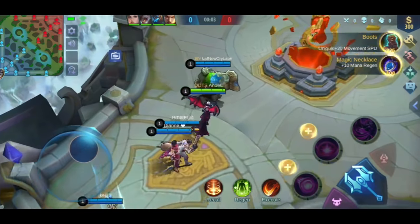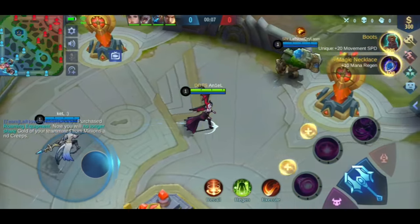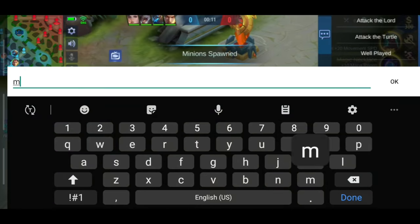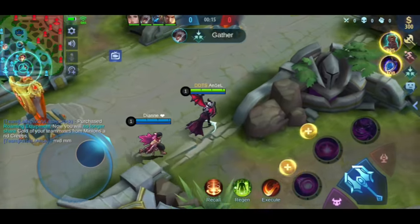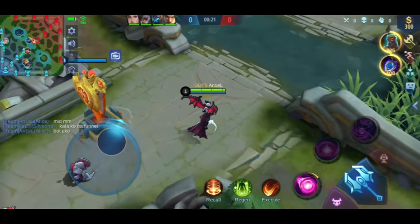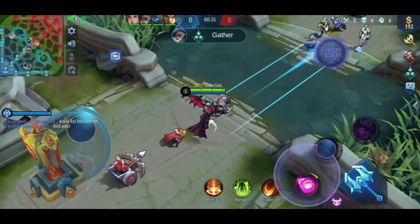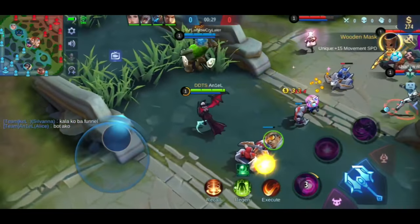I planned to go to top lane, but because Silvana is on top, I'll go to bottom lane. Since I noticed that Granger will start in red buff, I can clear the mid lane before going to bot lane. It's very important for Alice to stack the passive — to stack the passive, you need to kill the minions.